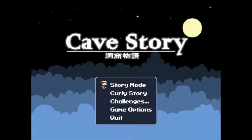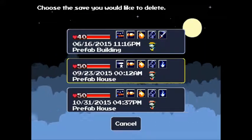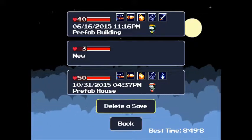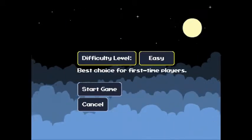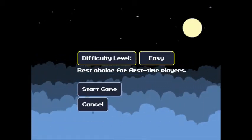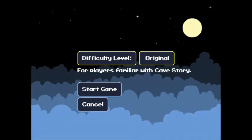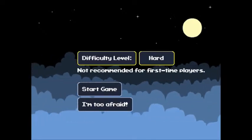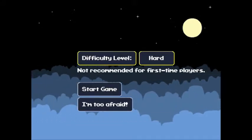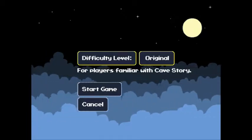Looks like we're going to have to delete one of these files — I will delete that one, that is my file. We are starting a new game. There are three different difficulties: easy, which is still fairly tough but best for new players; original, if you've played Cave Story before; and hard mode. I don't recommend hard mode because you play the whole game with only three HP, which means just about everything is a one-hit kill. And this is a hard game. So I'm going to do original mode.